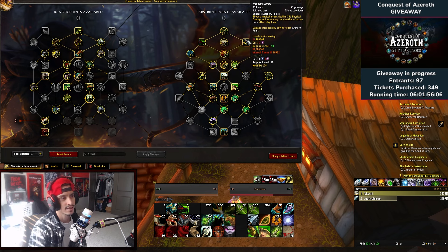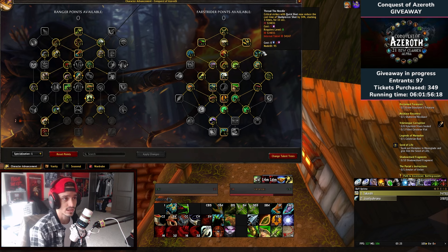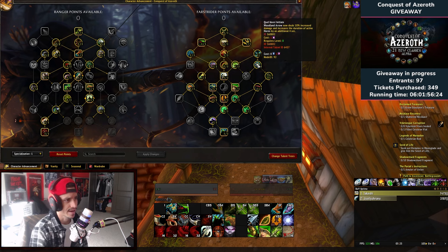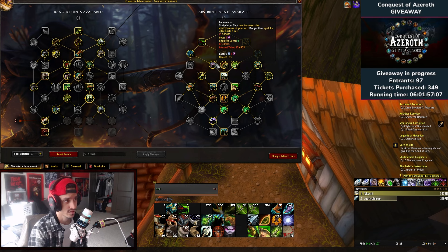Woodland Arrow basically increases our horn effects by four seconds. Thread the Needle: critical strikes with Quick Shot now reduce the cast time of Skull Piercer Shot by 34 percent, stacking three times — we get that no problem. Personal Cadence: Woodland Arrow now applies an effect to enemies based on active horns — increases damage taken by 3 percent; for Rhythm of War and Endurance it increases resource cost by 10 percent; Perseverance reduces armor and magic resistance by 5 percent and reduces haste by 5 percent for 10 seconds. Skull Piercer Shot now increases the effectiveness of your next ranger horn spell by 20 percent.